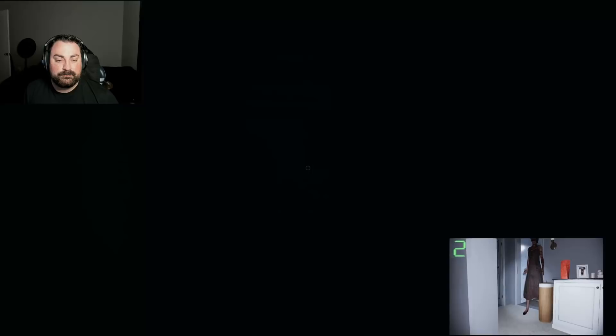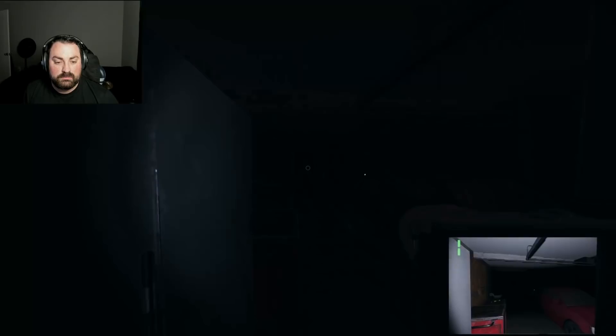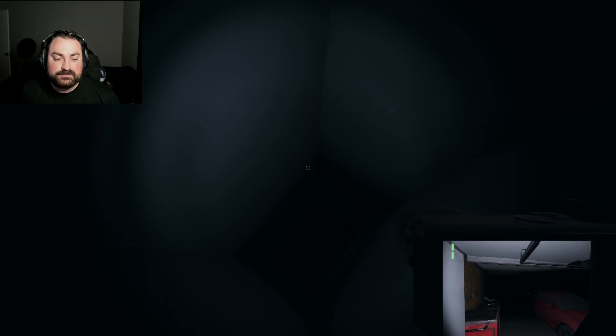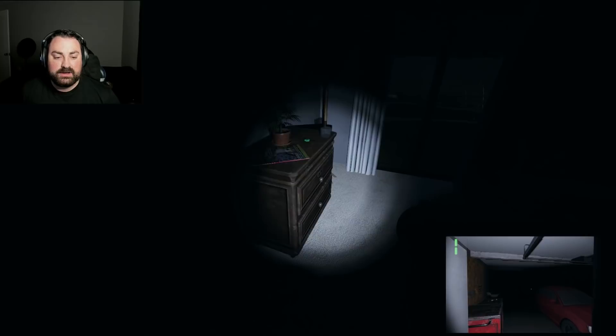We'll go wait for her by the locker — show you that the locker is still 100% safe as long as you hold that door. She's coming — I hear her. There she is. Still 100% safe, she can't get to us in here. Just make sure you hold that left click down — if you let go, she's going to kill you. You also kind of have to look down; you can't look up and hold it. She should be done soon.